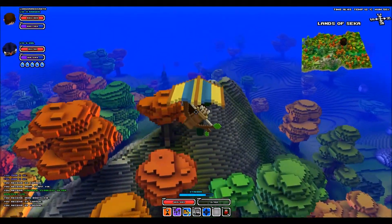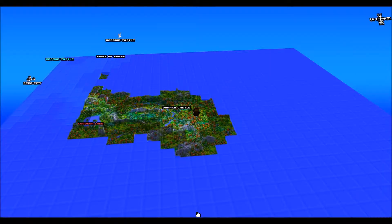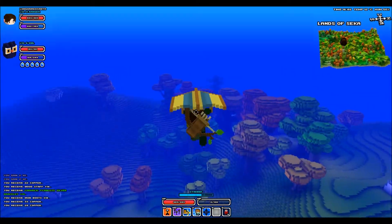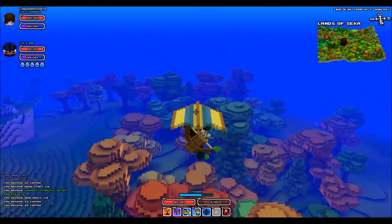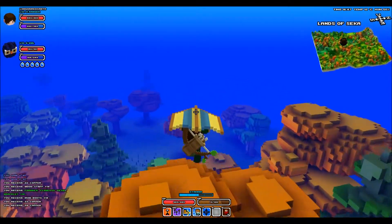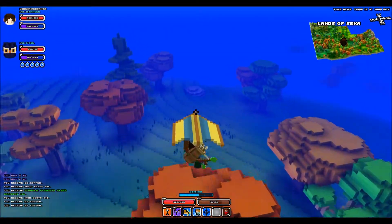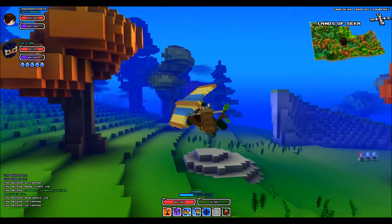I don't think this works with any other class than the ranger because they don't have the jump skill. But as you can see, I'm traversing the land so fast that Cube World doesn't really have time to render the world. If we go down — okay, let's go up a bit again.